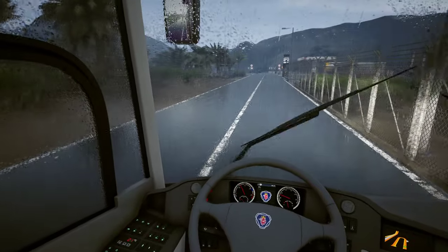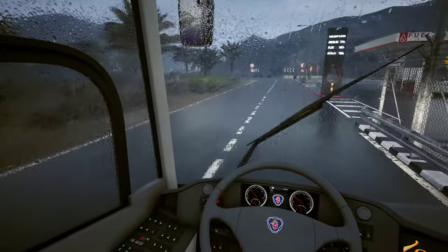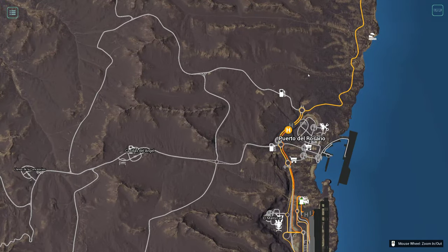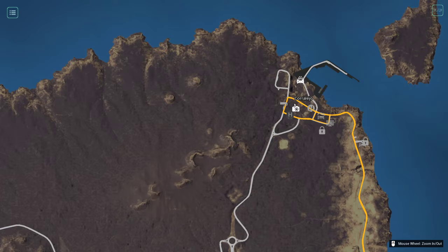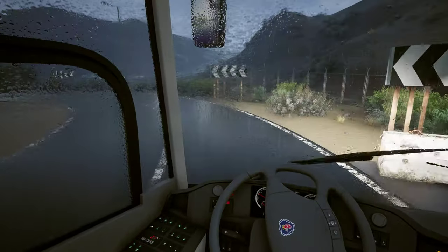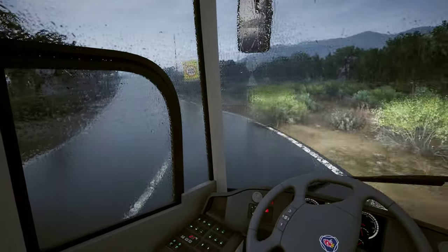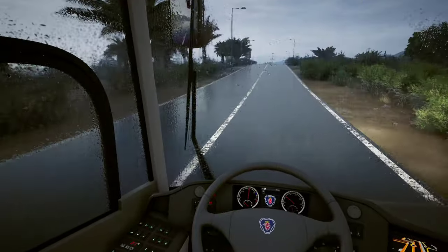I guess we push on through until we reach the stop at the top. Let me see the map - that is over here, Puerto del Rosario and then to Corralejo, that's probably where we stop. Then we continue next episode the other way around. We're not the fastest bus but we'll get there eventually.